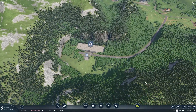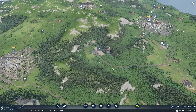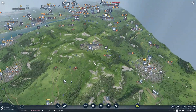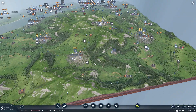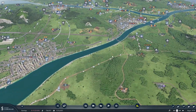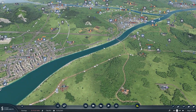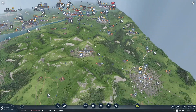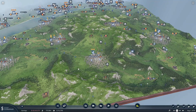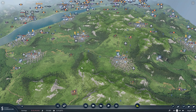One thing I just noticed is that this doesn't give us any boat access, but there aren't really any rivers out here anyway so that's not really a concern. If we need to, we can set up a harbor down here and then truck or train the materials back up, but I don't think that'll be much of an issue.